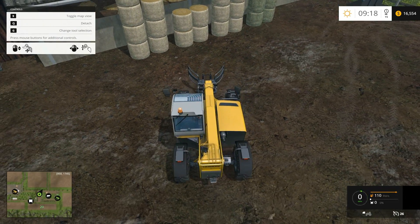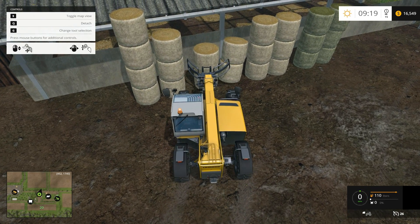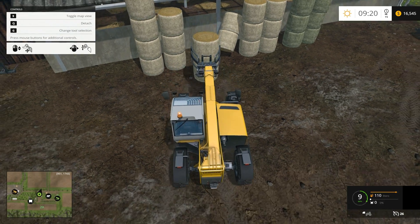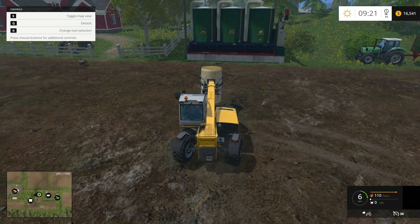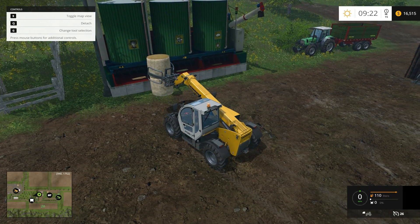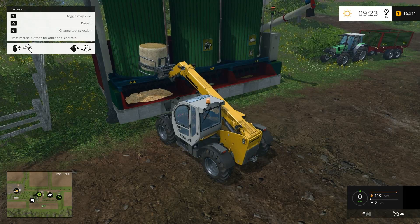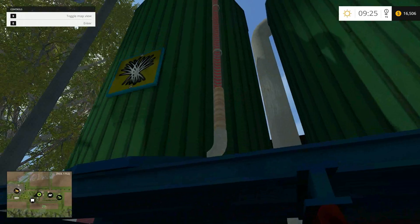Let's grab one. I think it might be a little better with square bales because they're easier to grab. I grabbed two. As you see the signs over here — this one is straw, the middle one is grass, and the last one is silage. All you do, you just drive forward, boom, and drop it. And that's it.